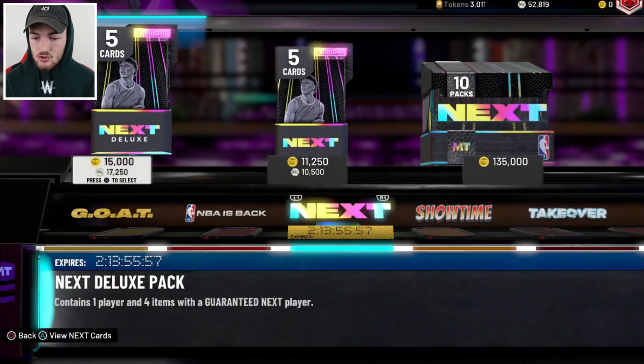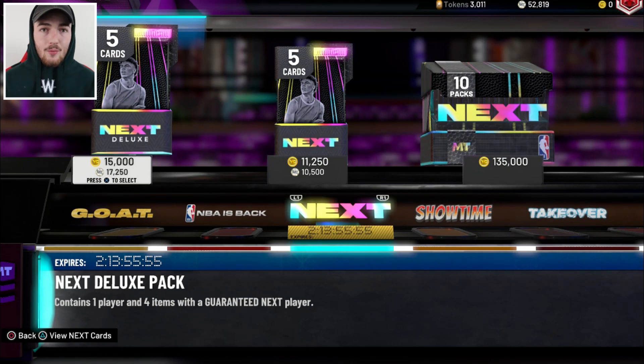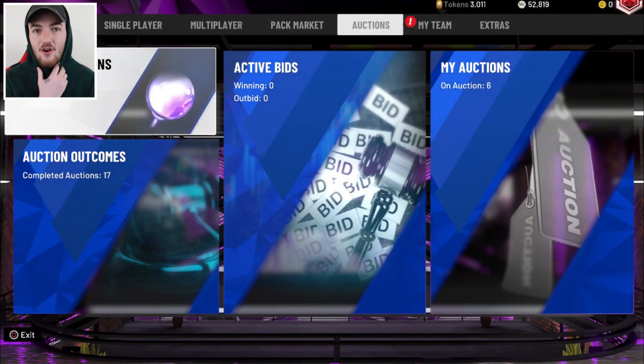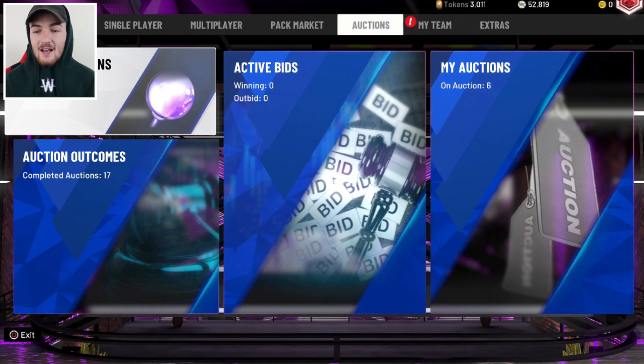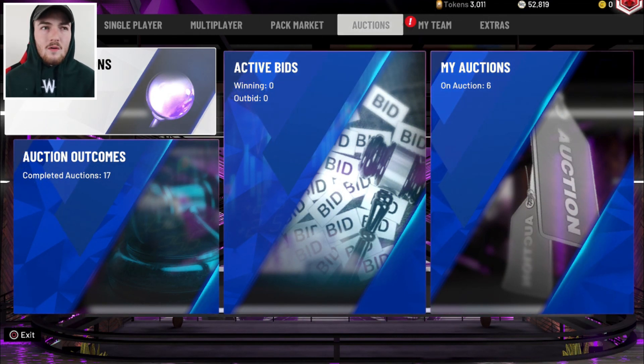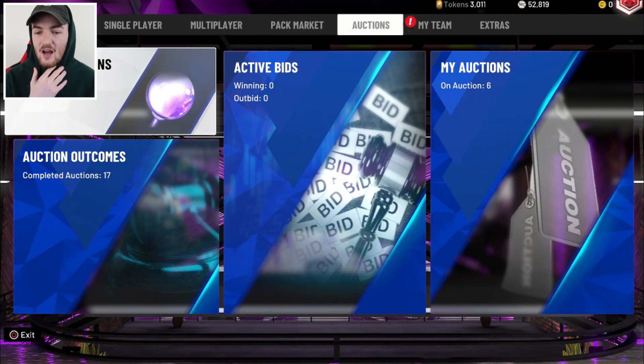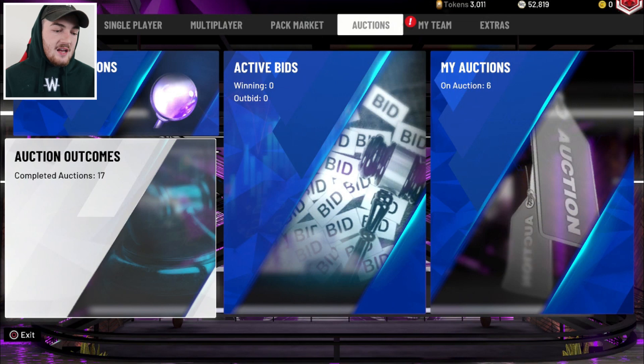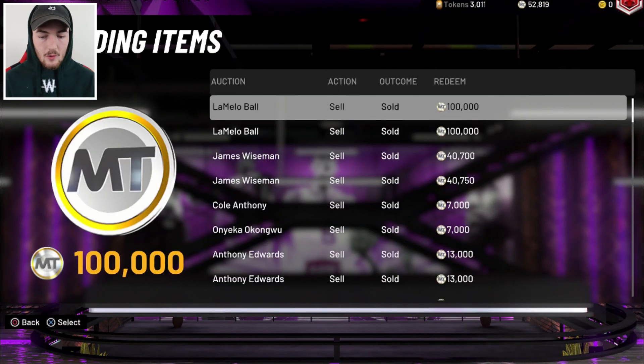We opened up these packs right here. I pulled two LaMelo Balls, like 10 opals total, and a bunch of other stuff. So I sent everything to the auction to see how much MT we could make. I literally had like zero MT — I think I had about four to seven K MT. I sold some stuff already, I got 50K in the bank, and I have 17 completed auctions. Let's go into it right now.